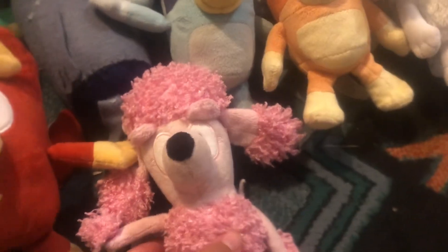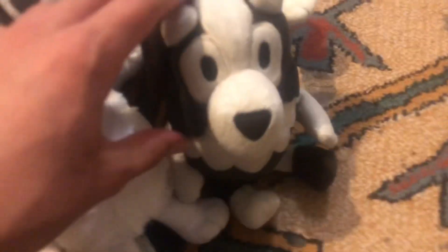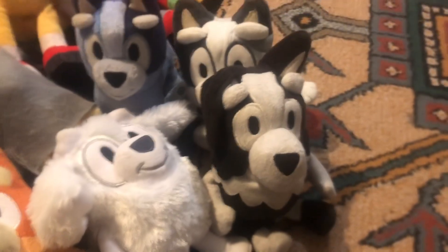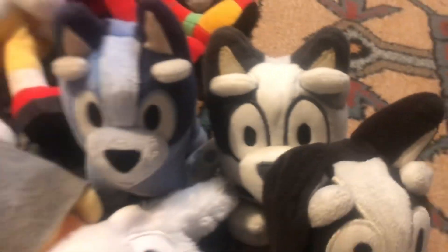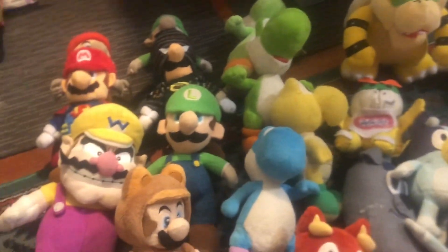I'm really gonna be careful with the Bluey ones because Coco and McKenzie don't have stunt doubles. These two took a long time to come in the mail because my local Kohl's didn't have them — they had all the other characters. So yeah, these are just all the main characters that I have. I think that does it for my plushie tubs video.